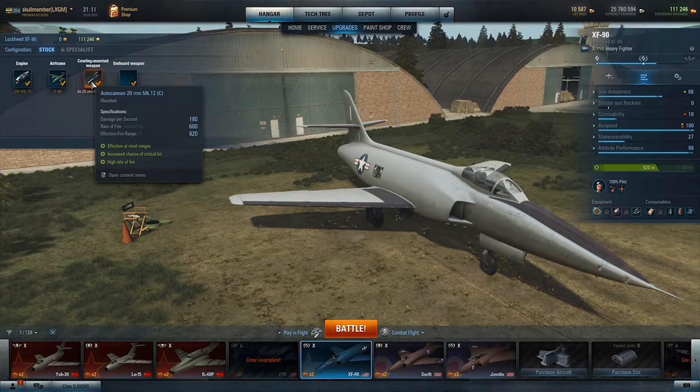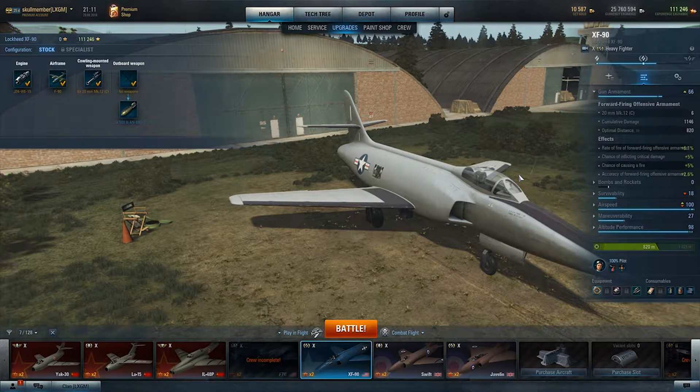The guns are 20 millimeters which have a damage per second of 180, a rate of fire of 600, and an effective range of 820 meters. These are really really nice, they're very very strong. They are the same as you had on the F2H which was the tier 9 version, except now you've got six of them. So if we look at it per second, if you would hit everything — which is, you know, not too often — you will do 1146 damage per second if you hit everything and everything would penetrate. That's insane.